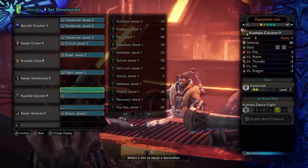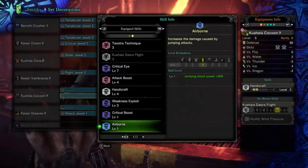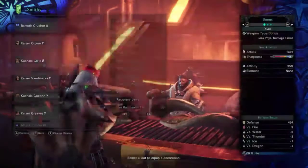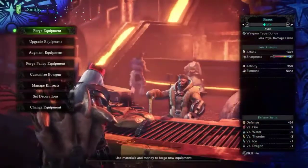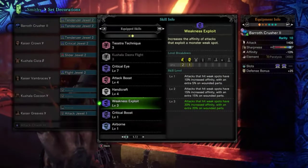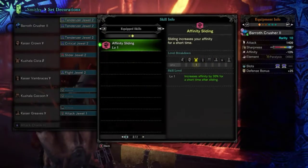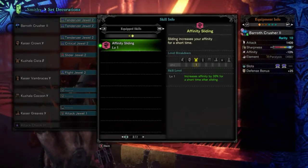That leaves us three more slots. With everything filled in we have: Crit Eye 7, Attack Boost 4, Handicraft 4, Weakness Exploit 3, Crit Boost 1, Airborne 1, and Affinity Sliding. Standing still that gives us 35% affinity. Hitting non-wounded parts with Weakness Exploit brings us up to 65% affinity.